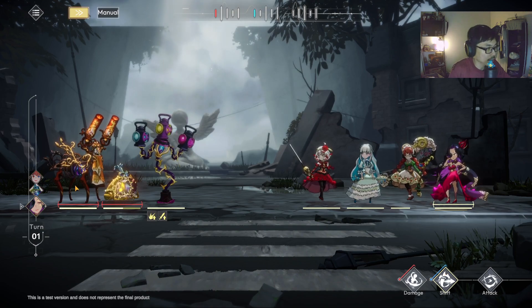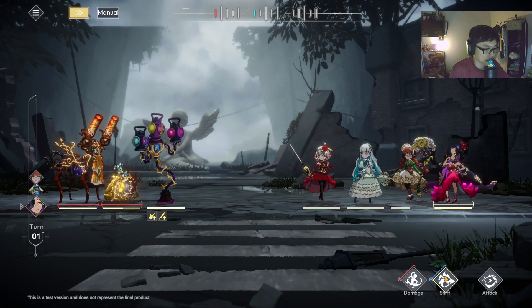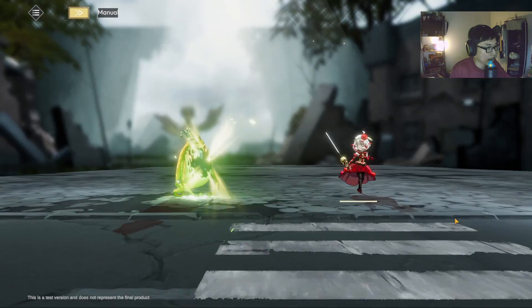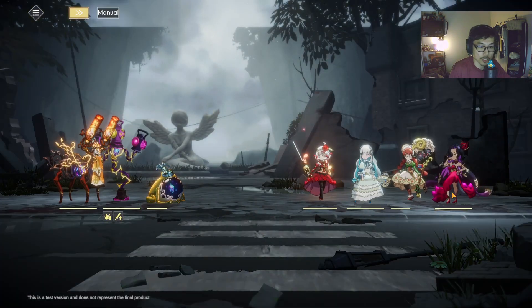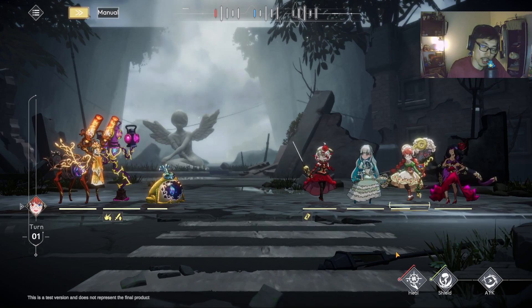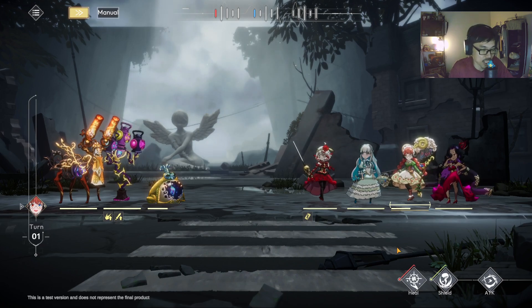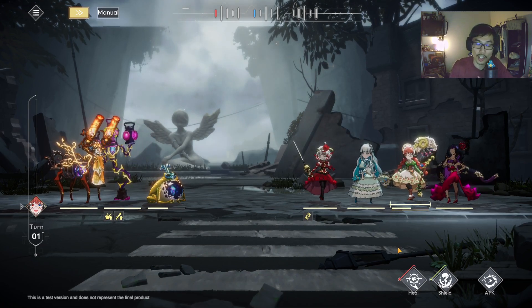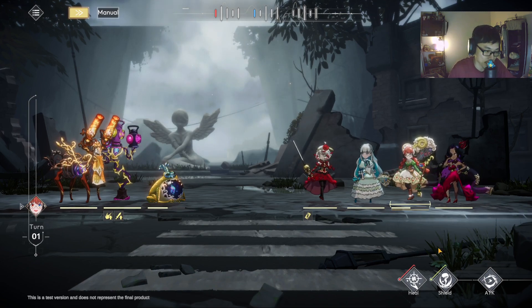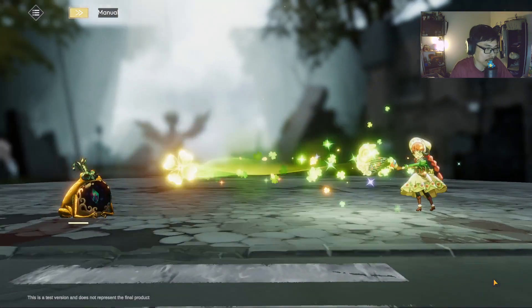So this skill will only allow me to hit these two characters — the ones with the red line across. The game seems really similar to Blue Archive in that it has a star system where every character that's one star can eventually get to two stars and three stars, and I think up to six stars. Based on my observation so far, that seems to be the case. Let me just go with normal attack for this one.